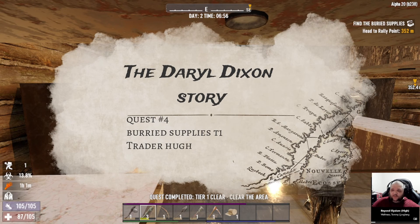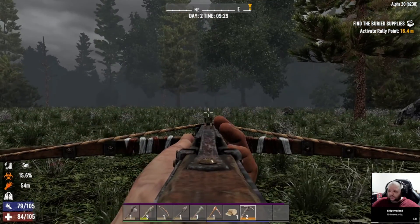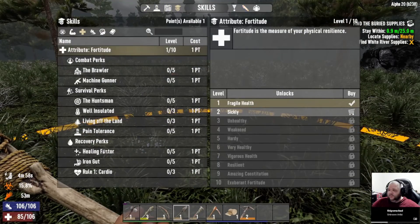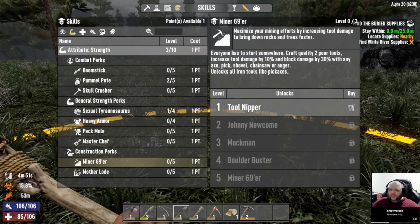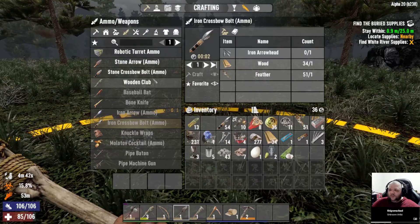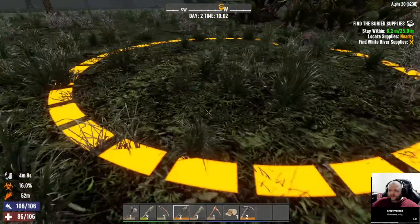We might take some time and do some freestyle looting here. We did level up just now, so let's go ahead and put some into Miner 69 there. That should make us level 2 tools. So let's go ahead and craft another shovel real quick — that'll make it last a little bit longer.